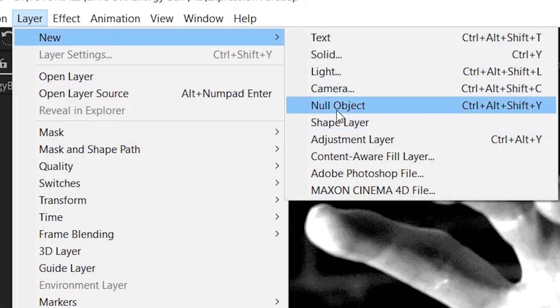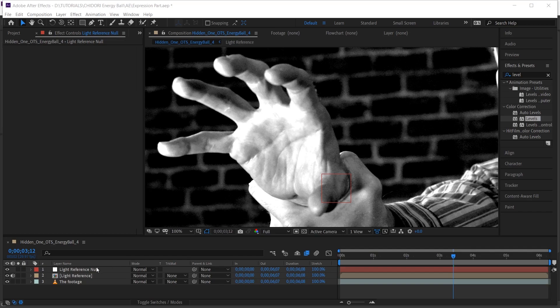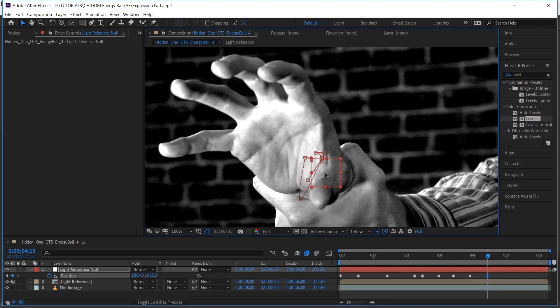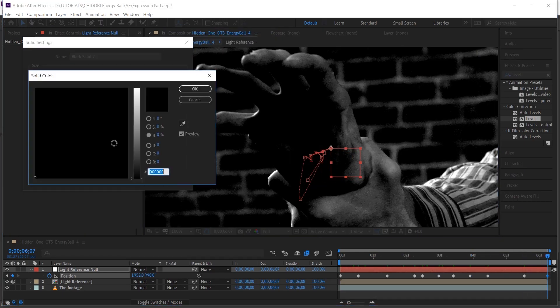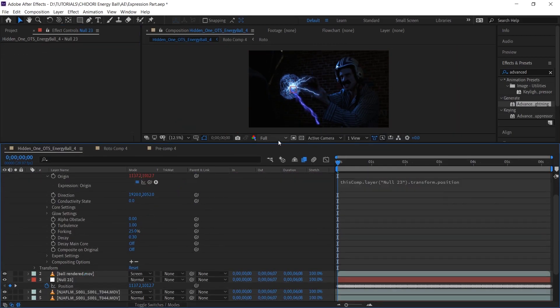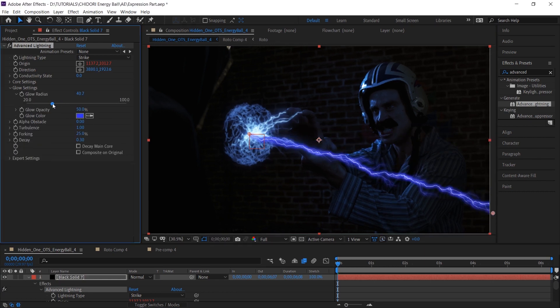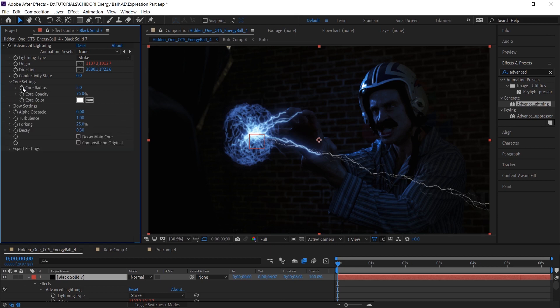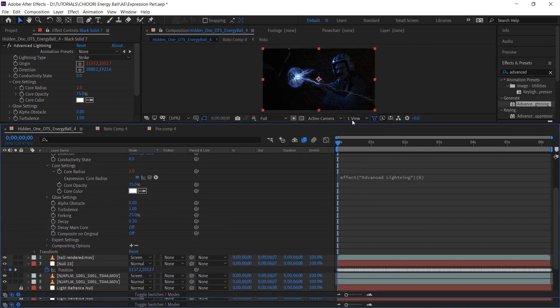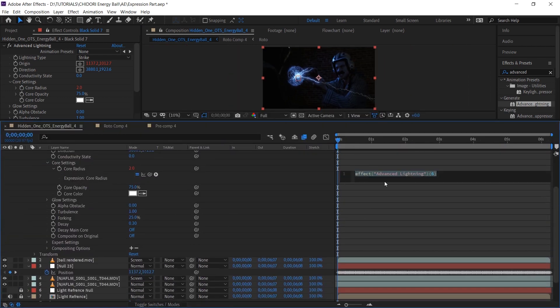We also want to make a new null, which we're going to call our light reference null. Place the anchor point of this null right over the palm and keyframe it to follow — it does not need to be tracked in perfectly. Make a new black solid and apply the Advanced Lightning effect. We want it to be a strike and we'll tie one end of the lightning bolt to the energy ball and one end off screen. Get rid of that ugly glow again. Alt-click the stopwatch next to the core radius and here we're going to add our expression. When adding expressions, all of your spelling, capitalization, and punctuation needs to be perfect or else it will not work. The newest version of After Effects makes it very easy to find your errors.